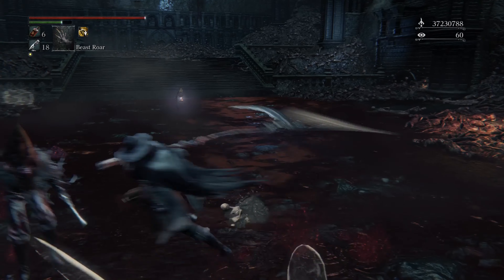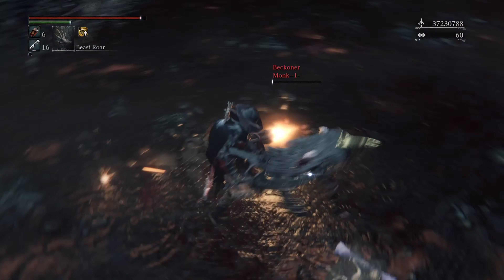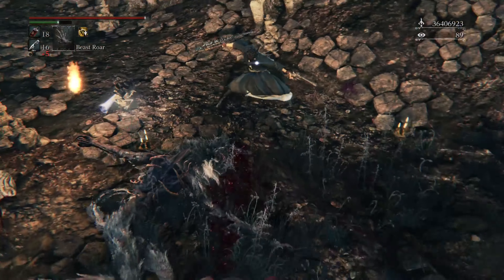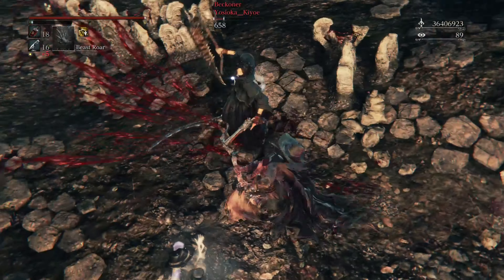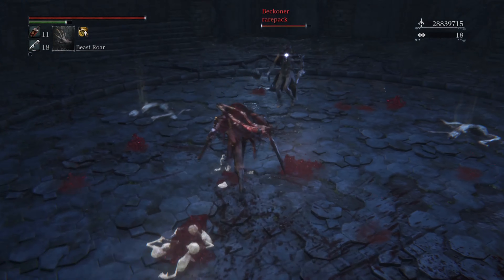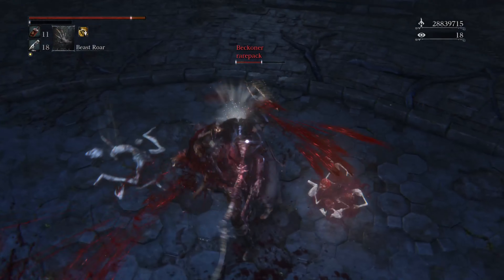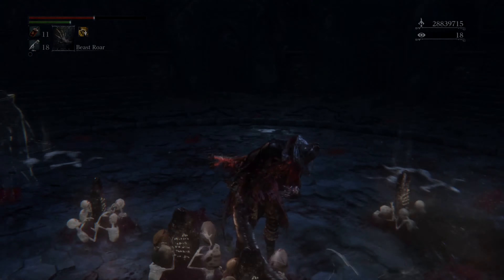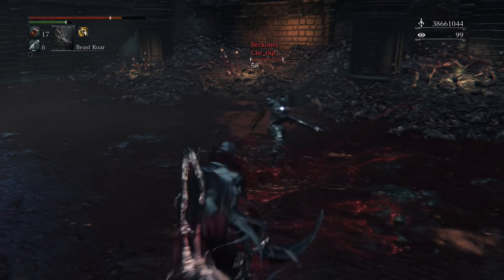The Burial Blade can also make use of its trick mode versus the Saw Spear, as you can use its hyper armor and range to your advantage. However, you will still want to lean into your untricked mode versus these fast weapons, as they have the advantage of speed and keeping their firearm in use at all times. Burial Blade versus Saw Cleaver — its reduced range makes it easier for the Burial Blade to contend with, although the same concerns and tips apply to this matchup as well.